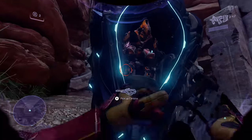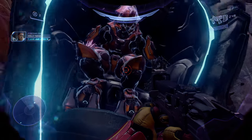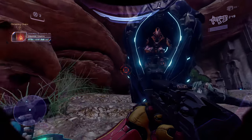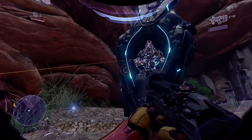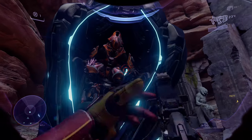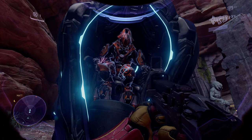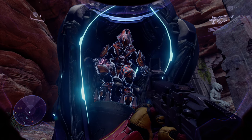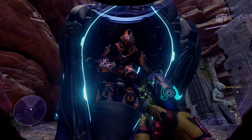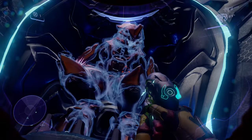Also with the grunts, and even to an extent with the elite, they don't flinch when you shoot them. They just take damage and make remarks about how painful it is, but they won't flinch. And as for the elite, you can still drain his shields and everything — he'll take damage, but like I said, the elite will never fight back or do anything. He'll just sit there and occasionally taunt you.